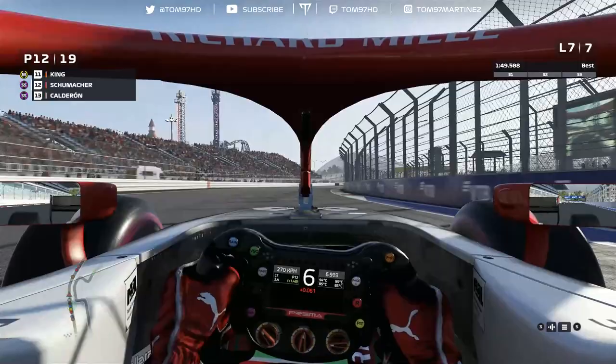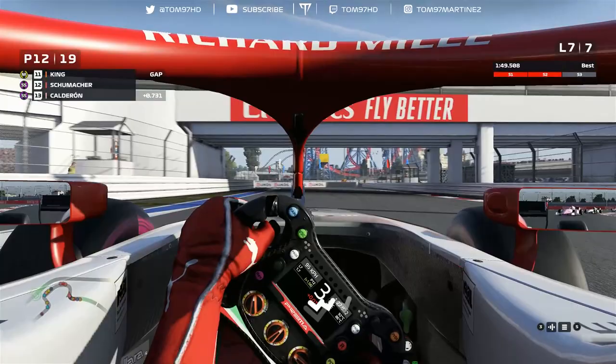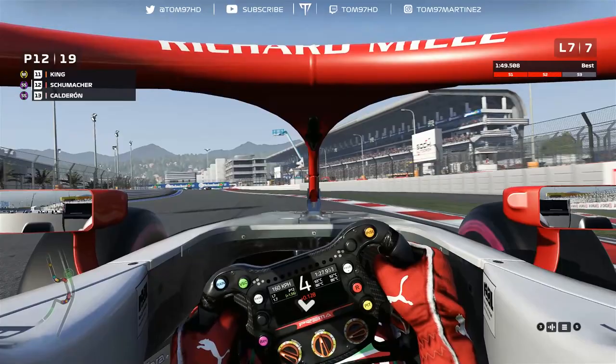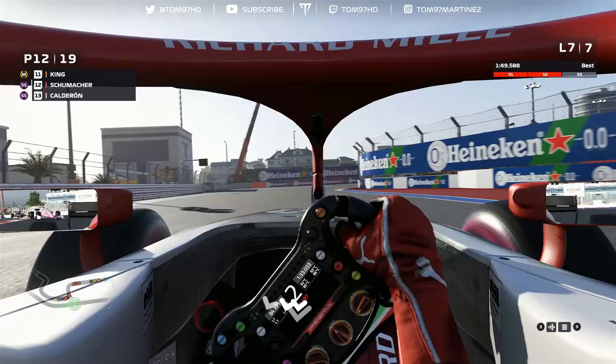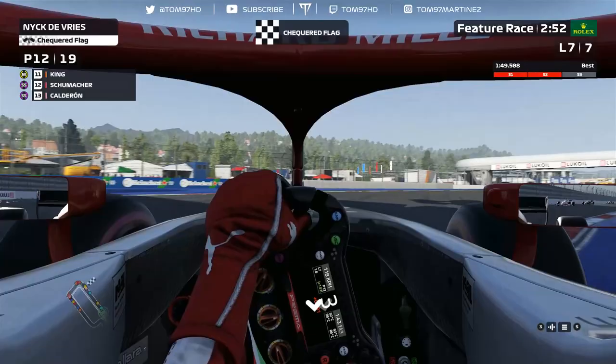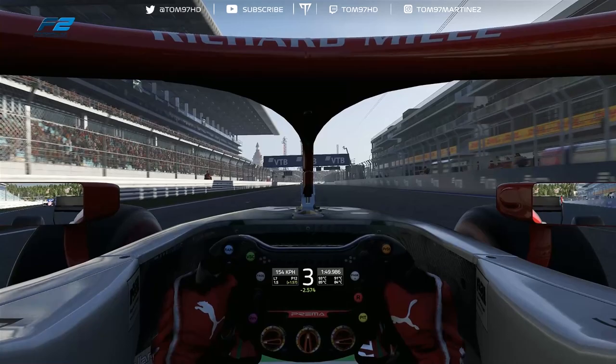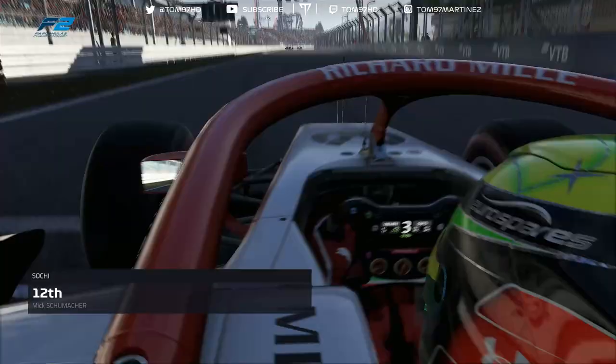Last lap of the race. I don't think we're going to catch King, so it looks like P12 for us - unfortunately no points. Calderon has DRS but she's nowhere near close enough to challenge. Here we go through the final sector, final few corners. I've enjoyed it - it's something very different and it's fresh to race in F2 compared to constantly doing F1 cars. I definitely want to do more videos like this. An enjoyable race at Sochi - we don't quite score points, but from last to P12 in a spec series is a pretty good result. A decent overall race.